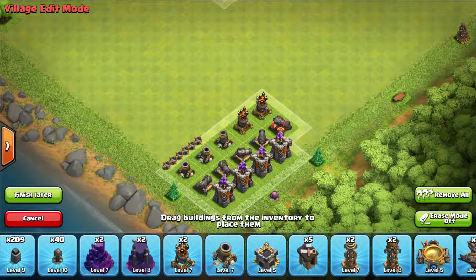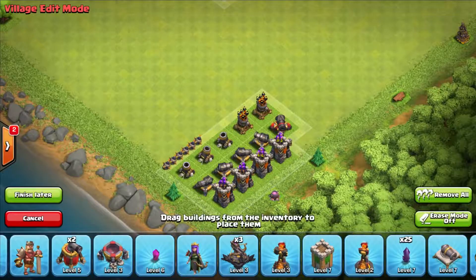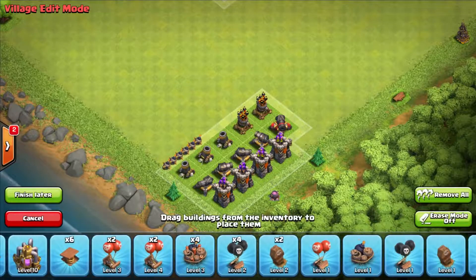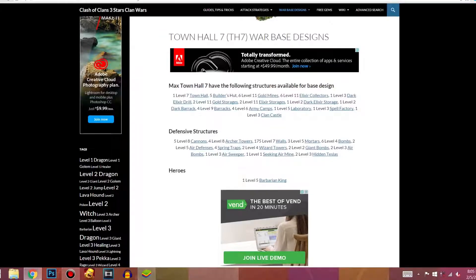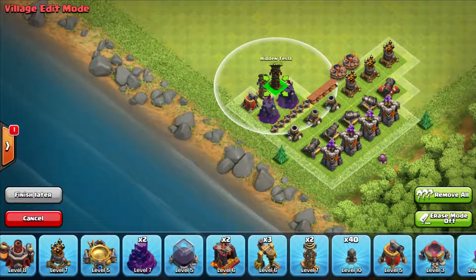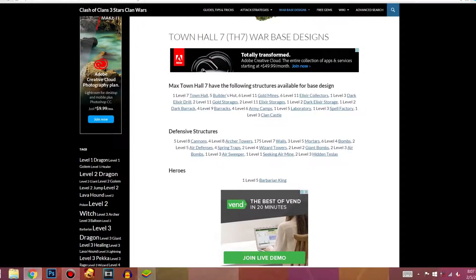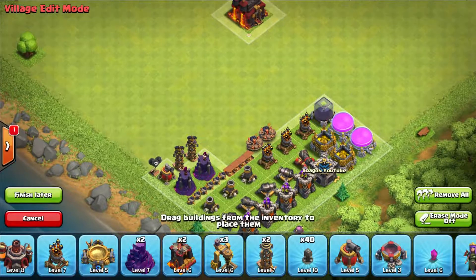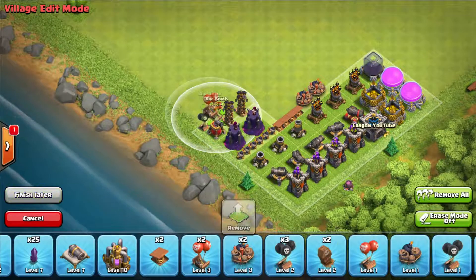Wait, isn't it 3 Air Defenses now? Let me check. The second Air Defense unlocks at Town Hall 6 and the third at Town Hall 7 — so that means 3 Air Defenses now at Town Hall 7. Also: 4 Spring Traps, 2 level 4 Wizard Towers, 2 Giant Bombs, 2 Hidden Teslas, the Clan Castle, Gold Storages, Elixir Storages, Dark Elixir Storage. This is looking pretty good so far. Oh, and I also forgot the Air Bombs.